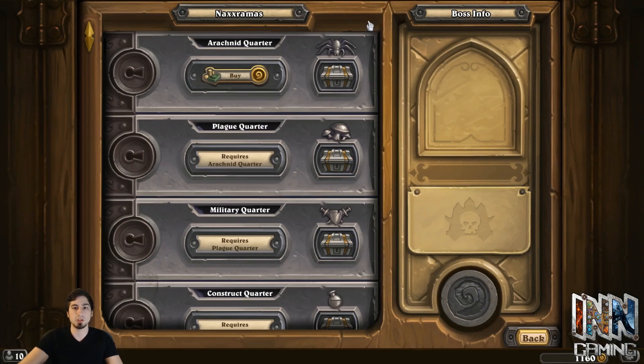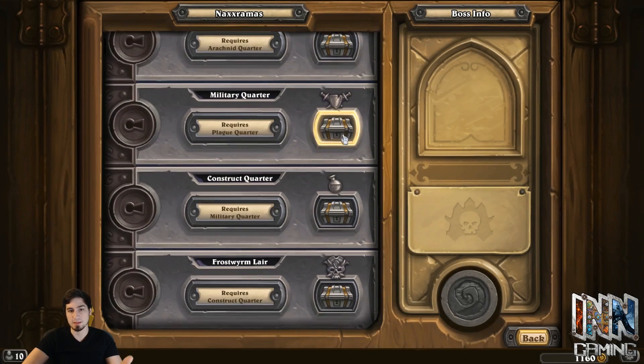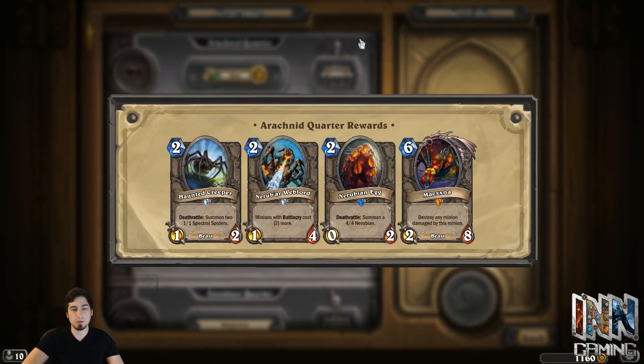I actually do own all of the expansions. So for starters, we're going to head into the Naxxramas wing, which we're in now. The first wing grants you the Haunted Creeper and the Nerubian Egg. These two cards go very well in most aggressive-type decks.